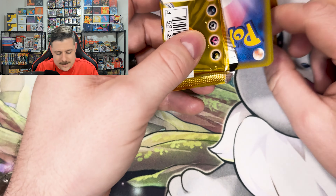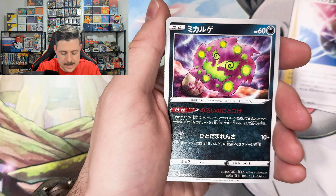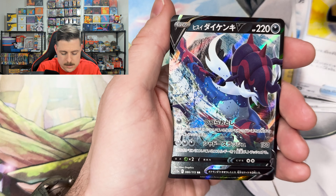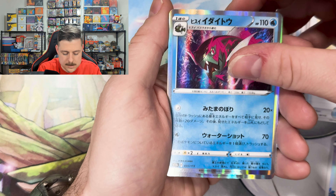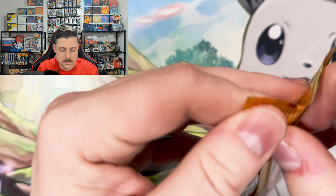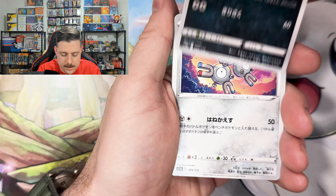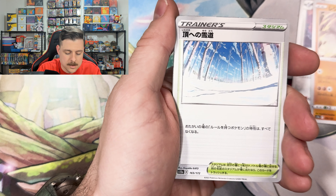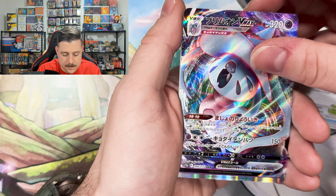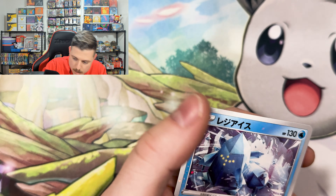Started out strong with that Palkia — why not Dialga too? Let's pick it up — boom, there we go! First art rare of the opening: Soulrock, Samurott, Basculegion, and a Hisuian Arcanine. I can feel it, we got some heat — Regirock, and a Hatterene V-MAX. Articuno, Torterra, and a Red Guys reverse holographic.